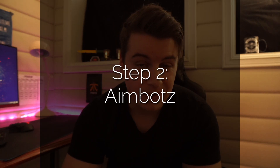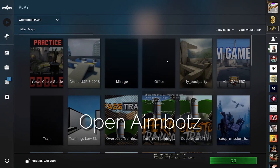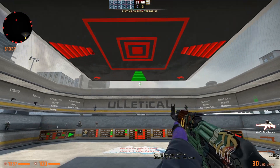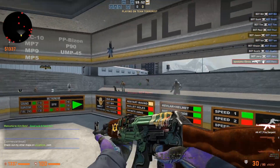The next step is Aim Botz. You should download the Aim Botz map from the Steam Workshop and go onto the server. Go to your workshop maps and open up the Aim Botz map. When you get into the map, place yourself in front of the bots and start tapping.